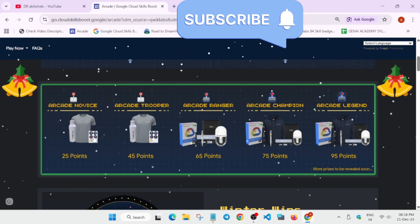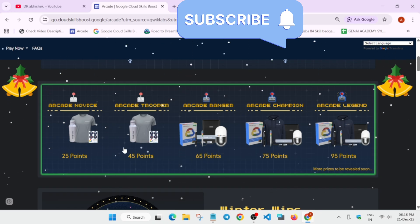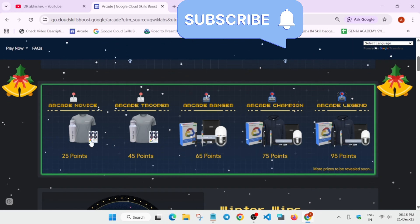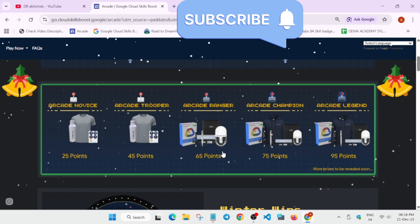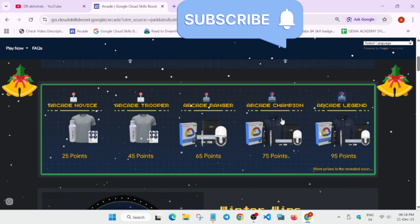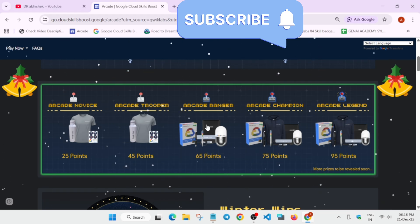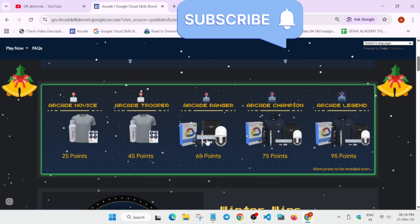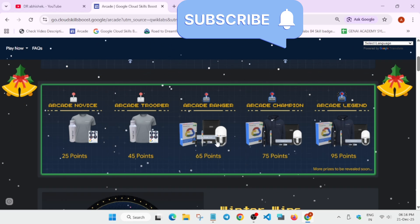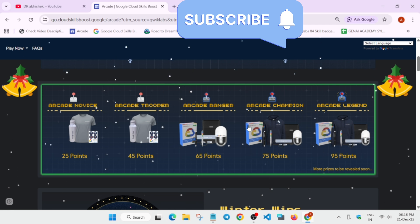That means you are getting two tiers' swags in a single one. But that does not mean you will be getting two t-shirts, two bottles, or two stickers. You will be getting one set only — they are automatically added on the upcoming tier. For example, if you consider the ranger tier, you can see in champion and legend the same swags are also listed. That does not mean you will be getting three sets of puzzles or three sets of laptop sleeves or capsules. You will be getting only one set whatever is mentioned.